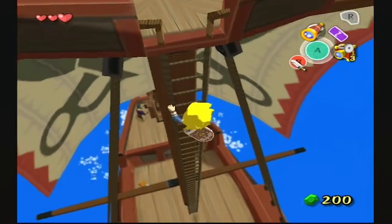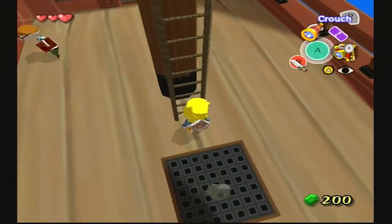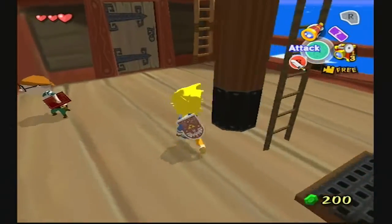Okay, there we go. You can actually push A to let go of the ladder and then push back up onto it to not fall all the way down and lose health.